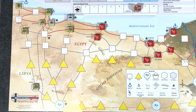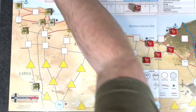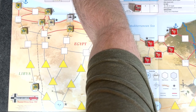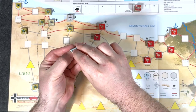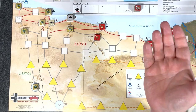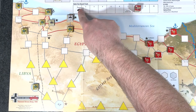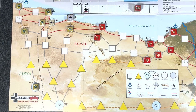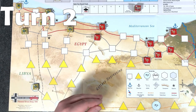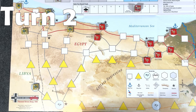Now the end of turn phase, administrative subphase. Return used air units — all of our long-range bombers that survived get to go back in our available box. Our four tactical aircraft get sent back to available again. Victory check — no need to check, it's not turn seven yet. So now we go ahead and continue on to turn two. Let's pause the video here. We're going to start turn two. I moved the turn marker to two already. Put Rommel back so I know we have him again.